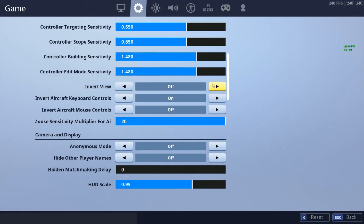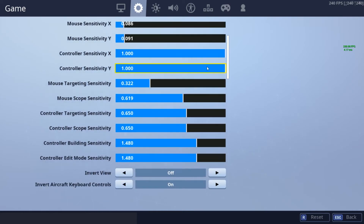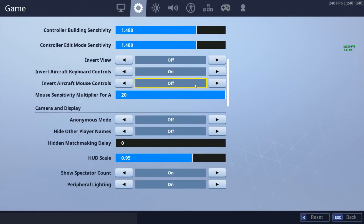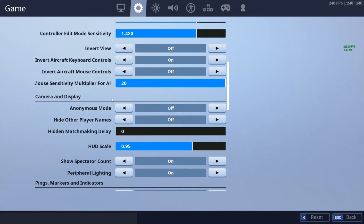So, it doesn't say my DPI, so if you want to know my DPI, it's 2400. I know it sounds high — it is high actually — but you gotta adapt to high DPIs, or whatever DPI you use anyway. Here are all my settings.